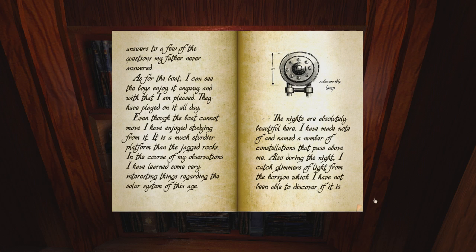I have enjoyed studying from it - it is a much sturdier platform than the jagged rocks. In the course of my observations, I have learned some very interesting things regarding the solar system of this Age. Submersible lamp. Look at this weird cog thing. So we're now establishing that these worlds are apparently fictional - that seems to be why they're books specifically. It seems like you can write directly into them and change the existences of their contents basically.